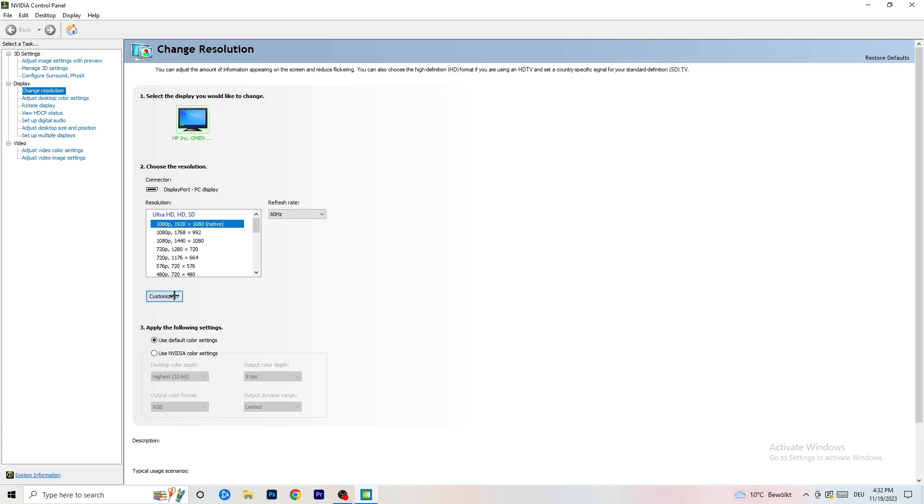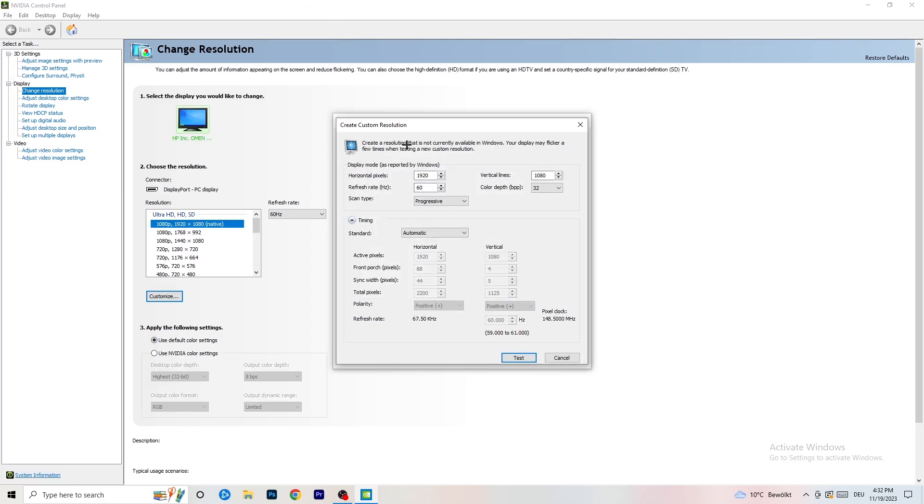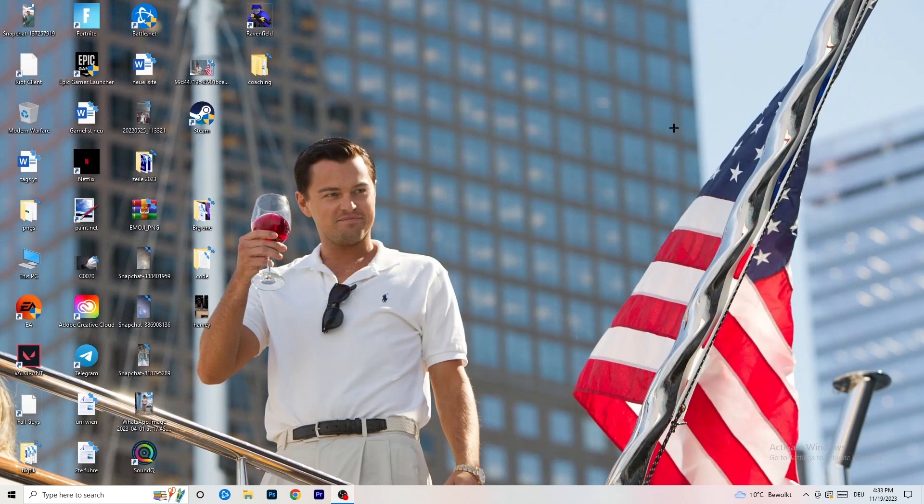Click on 'Customize', then 'Create Custom Resolution'. If you have an in-game resolution like 1440x1040, enter that here. Go to scan type, set it to progressive, then go to CVT Reduced Blank, and click 'Test' — this will apply it to your display. I won't do it now since I'm recording, but you should do that. Afterwards, close your control panel.